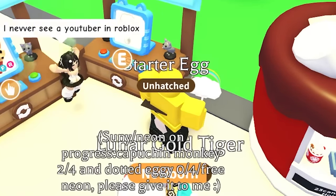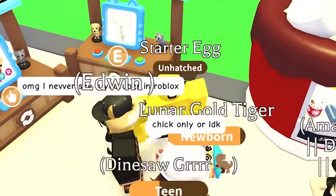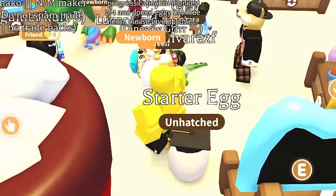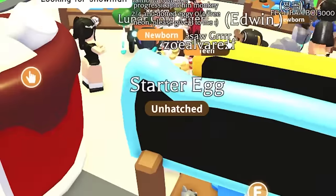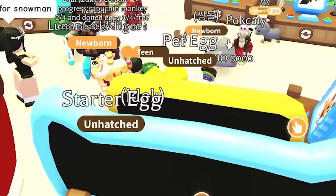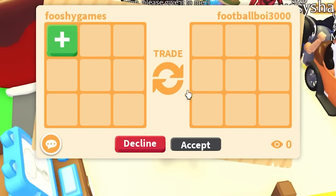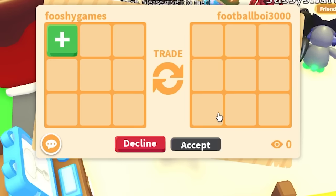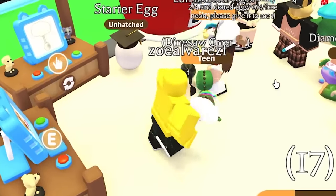Let's place the rainbow rattle on the trading stand and wait to see if anyone wants to trade for it. Someone said 'OMG I've never seen a YouTuber in Roblox.' Fushi does have a YouTube channel — he's close to 100k subscribers. I think I got my first trading stand trade — no, it's just a regular trade, so we're going to decline.